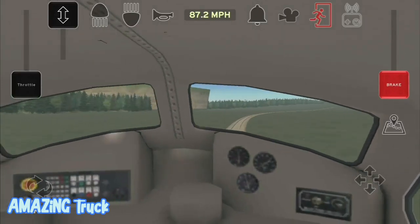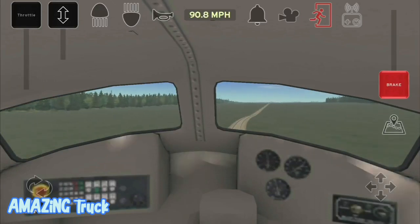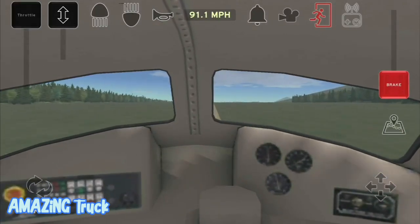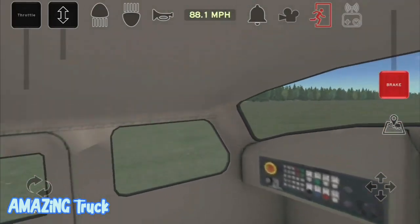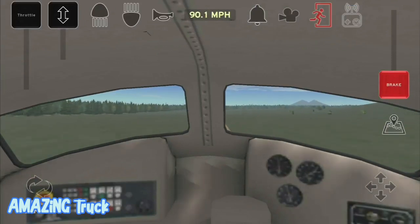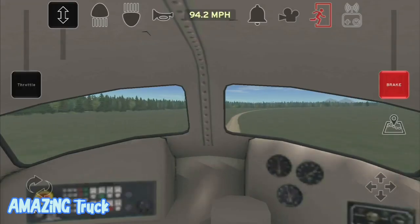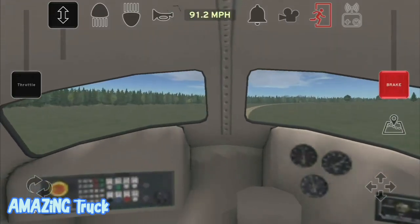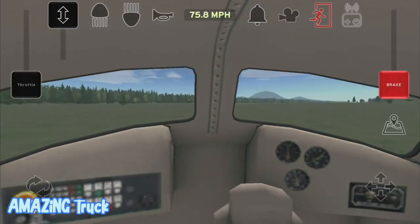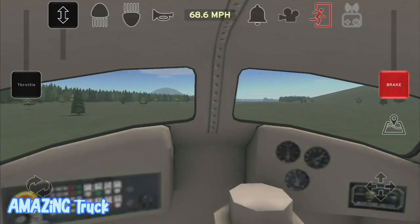I can slow down a little bit faster — okay, now I can speed up. We have an uphill coming too. I think because I have too much speed in the corner. Okay, straight line — let's go.